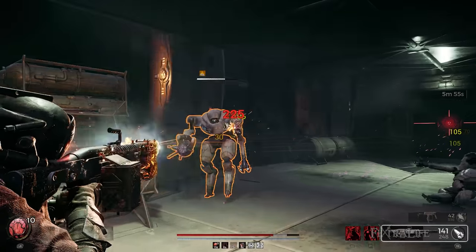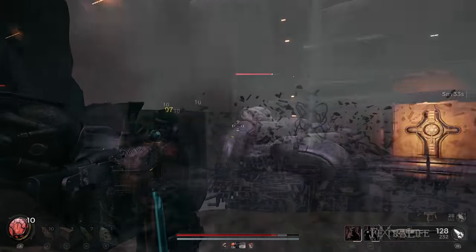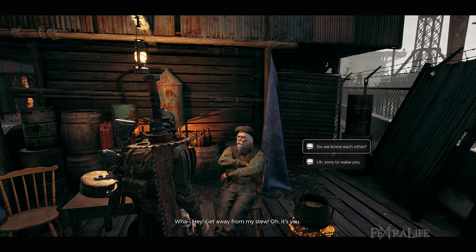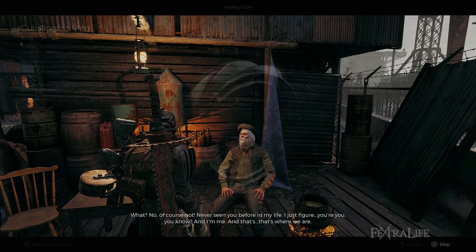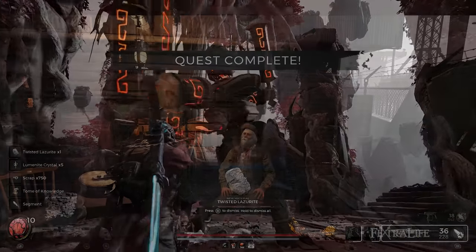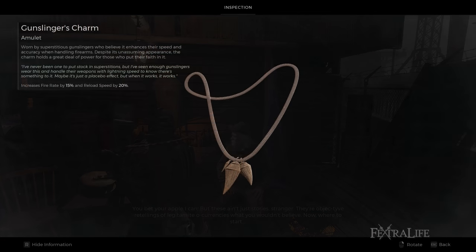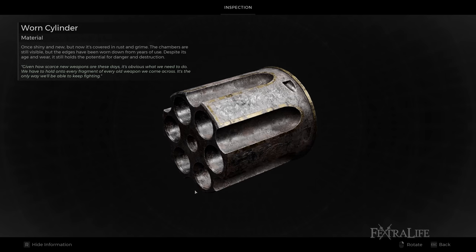Unlocking the Gunslinger archetype is possible whether you pre-ordered the game or not. However, the overall process of unlocking it may require players a little bit of time. It starts with the NPC Mudtooth in Ward 13. After clearing your first rolled world and visiting the Labyrinth, activate the World Stone in the Labyrinth and return to Ward 13. Speak to Mudtooth, who is located beside Reggie, and exhaust his dialogue by listening to all of his stories. After exhausting all of it, Mudtooth will provide the player with a Gunslinger ring, which we will also be using in this build. Proceed with the story and complete the next world and Labyrinth and return to Mudtooth. Exhaust his dialogue once again by listening to his stories. After listening to all of them, he will be grateful and reward you with the Gunslinger charm, which is our main amulet for this build, and the Worn Cylinder, which you will use to craft an engram and ultimately unlock the Gunslinger archetype.